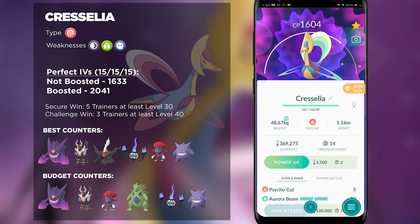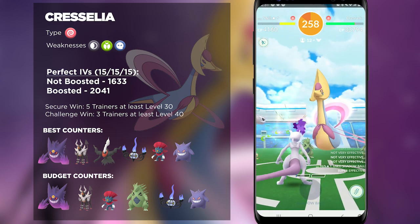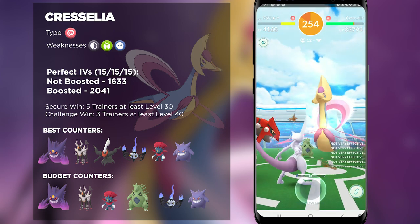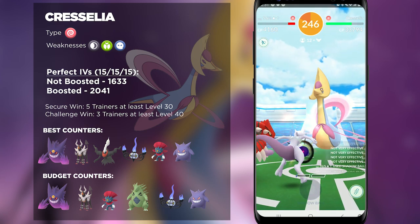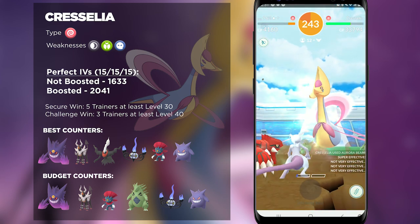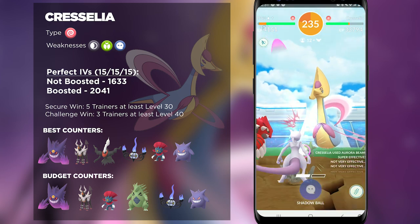A lot of players may not have the absolute best Ghost-types and Dark-types at a high level, so make sure you bring the best of what you have. If you are struggling against certain charge moves, consider switching your team to a different typing. For example, you could have a full team of Dark-types and a full team of Ghost-types and switch interchangeably depending on what charge attack Cresselia has. As a pure Psychic-type, Cresselia is only weak to Dark-types, Ghost-types, and Bug-types, though there are fewer powerful Bug-types compared to the best Ghost and Dark options.